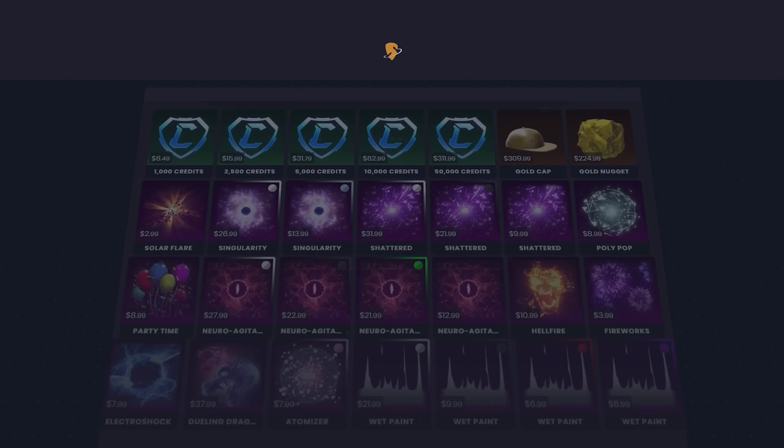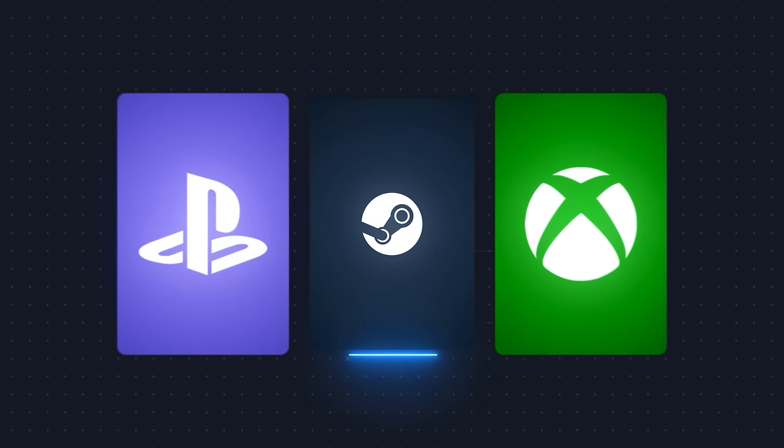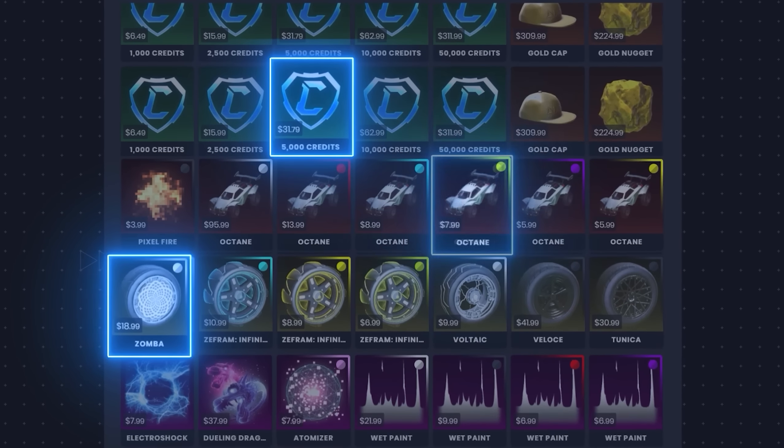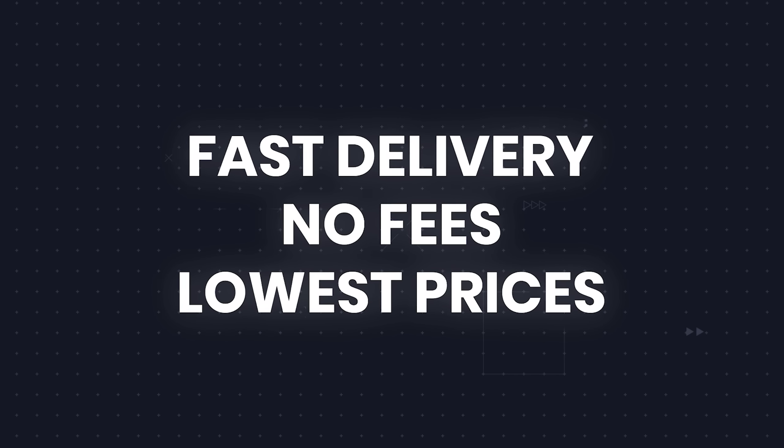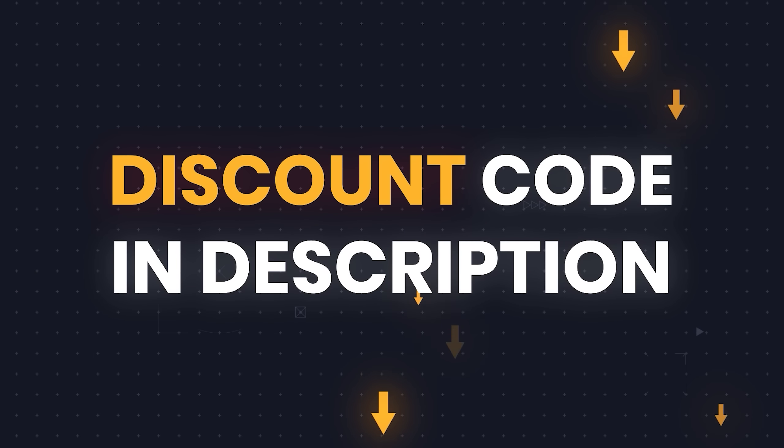If you want a cheap and easy way to get your favorite Rocket League items no matter what console you're on, head over to RLExchange and use code CROWLCOKE. It's a very easy site to use with tons of payment methods available and super fast delivery. Just use the link in the description and go check it out for yourself.